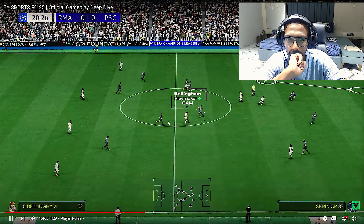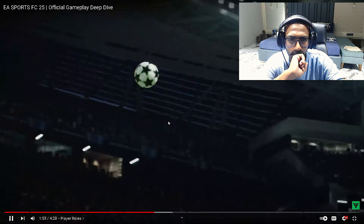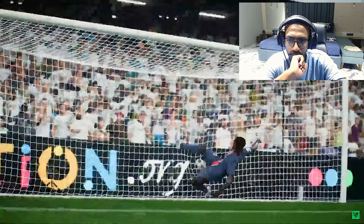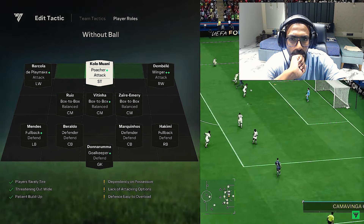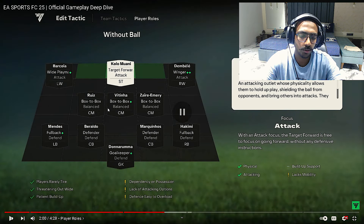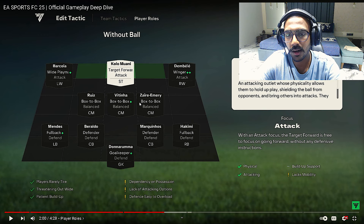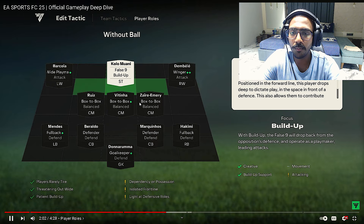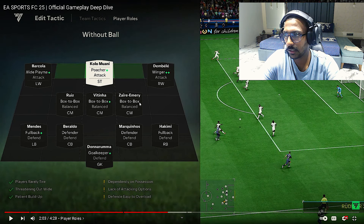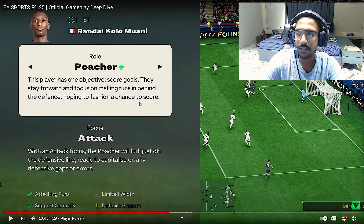Each role can have multiple focuses. A plus or plus-plus rating means the player is either accomplished or world-class in that specific player role. For example, if Kalou is made to play as a poacher but you give him a target forward role, he won't perform as well. Give him the poacher role, he gets a plus sign and performs way better. You can also check players' activity maps and detailed descriptions to understand how your team will play.